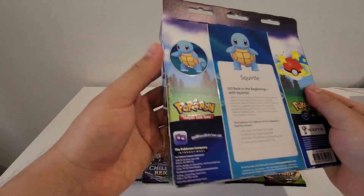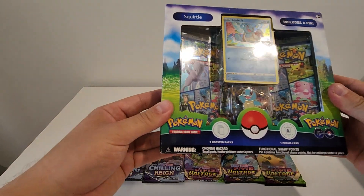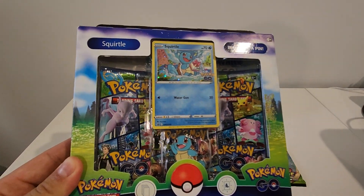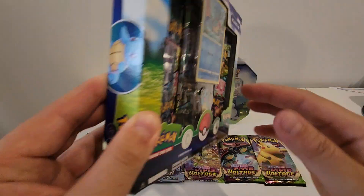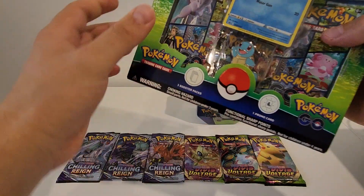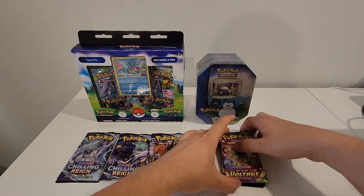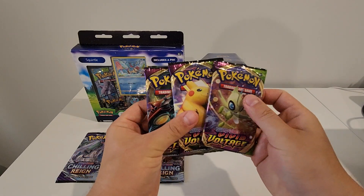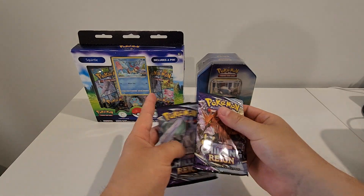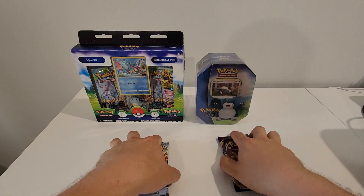We've got a Squirtle Pokemon Go booster pack here - three booster packs, one promo card featuring the cute Squirtle at the front, a pin, and one of those codes for TCG Live as well. And then we've got three Vivid Voltage booster packs with different arts on the front, and three Chilling Reign booster packs. Very cool. Alright, let's get into it.